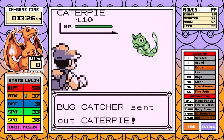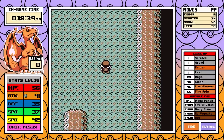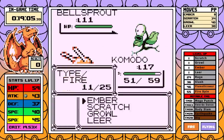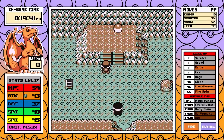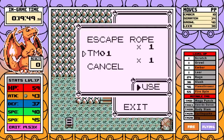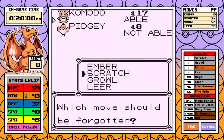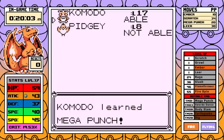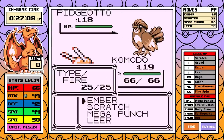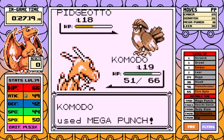The plethora of bug types on the way to Mt. Moon means Ember will be feasting as we go through battles very fast and efficiently. Outside of a few exceptions like the Lass with two grass types, I don't do much extra, but I do pick up Mega Punch because Ember won't solve some of the problematic parts of the run. At level 19, Misty's just off the table — don't even try it. Rival Number 2 is up next by default.